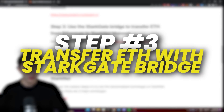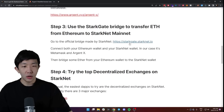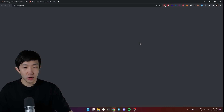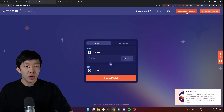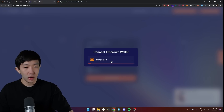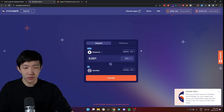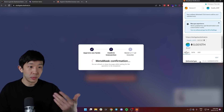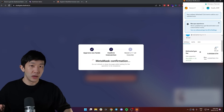Step three is to use the Starkgate bridge to transfer some Ethereum from Ethereum mainnet to StarkNet. Head over to stargate.starknet.io — I'll have all of these linked in the description. You need to connect both your Ethereum wallet, which is Metamask, and the StarkNet wallet, which is ArgentX. Then send some Ethereum from Ethereum mainnet to StarkNet — any small amount like 0.001 should suffice. Hit transfer, confirm the transaction, and in a few minutes your Ethereum will show up on the StarkNet side.